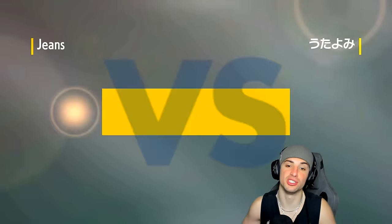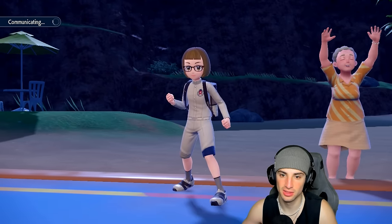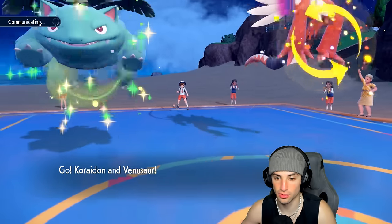I feel like our Bleakwind Storm user slash Tailwind user could really just change the pace for speed control. I could have brought Chi-Yu as well — Chi-Yu could be nice especially with that Choice Scarf, can never go wrong with Choice Scarf. Let's see who they end up leading: they're going to rock out with Urshifu — that's Single-Strike Urshifu — and Wimscott.